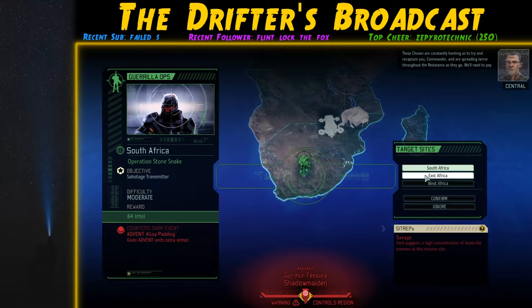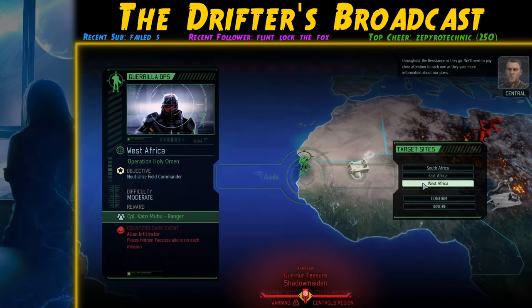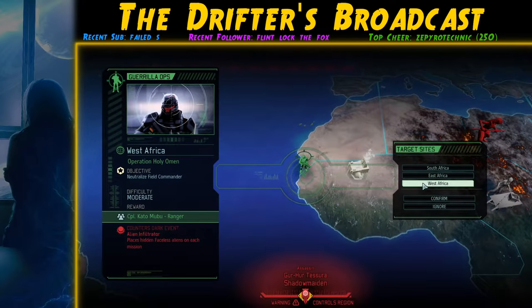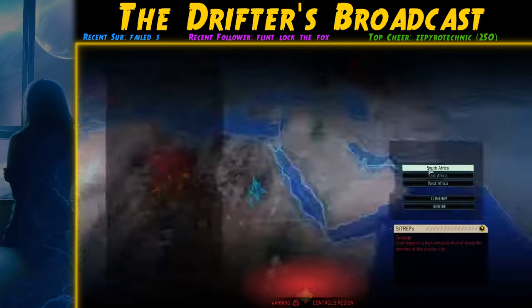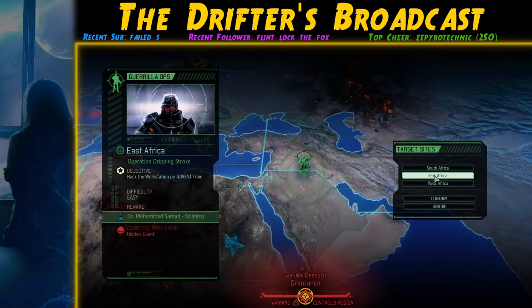We get hit with another set of Guerrilla Ops. One of the dark events is Alien Infiltrator, which places hidden Faceless on missions. I actually always allow this dark event — it makes things a bit more dangerous, but it means you get access to Faceless corpses to build Mimic Beacons. My advice: always let this dark event happen whenever you get it. We opt to stop a different hidden event mainly because the reward is a Scientist.